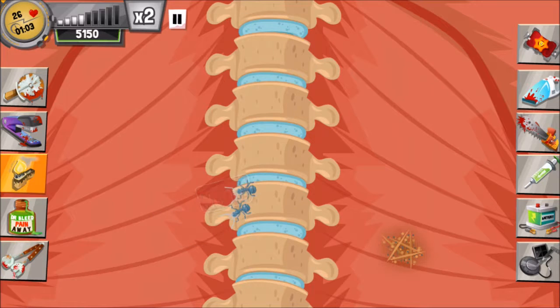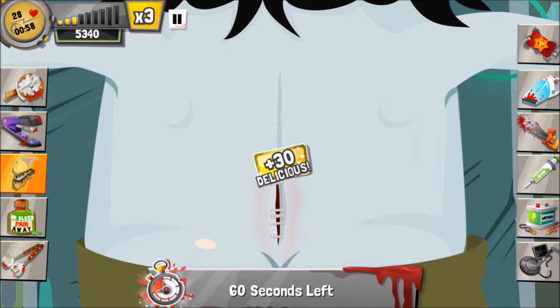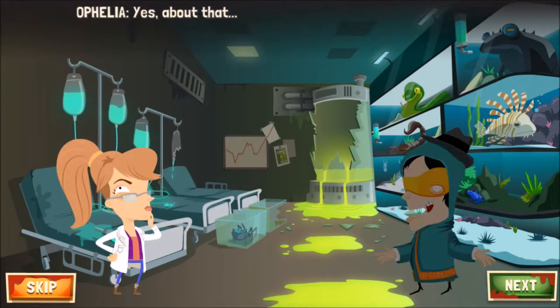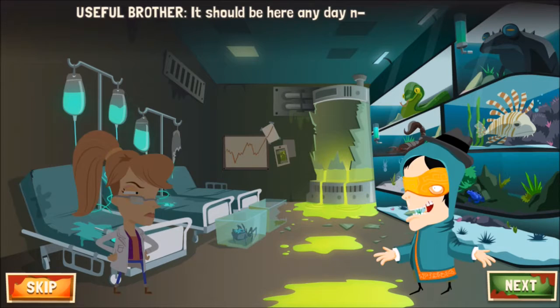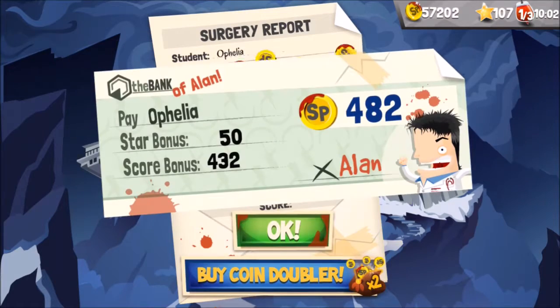To get three stars for this operation, you just want to do a speed run — you don't need to do a perfect run. I think with a time of 56 seconds remaining, it should be just enough to get three stars. I made a lot of errors and mistakes in this operation, but as I said, you only need to finish quickly to get three stars.